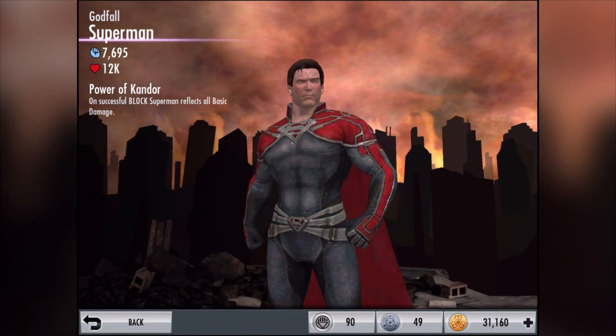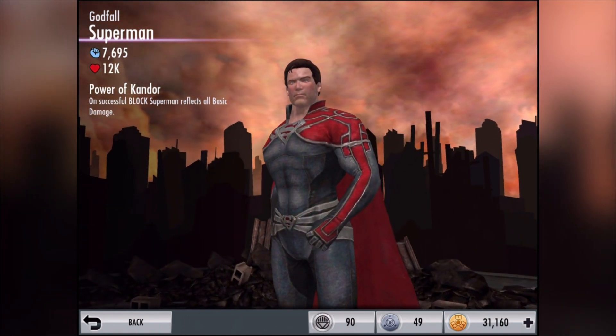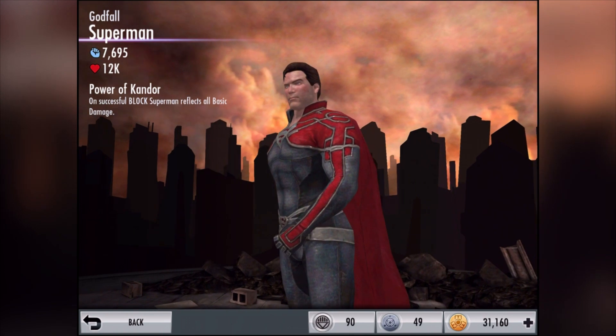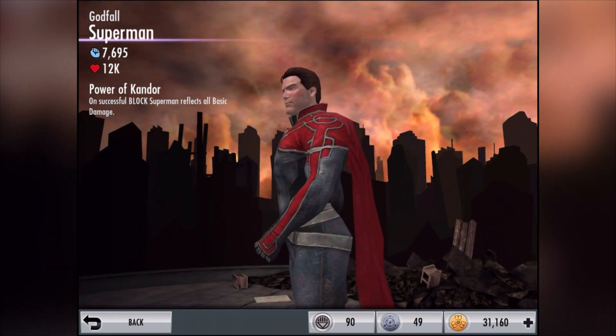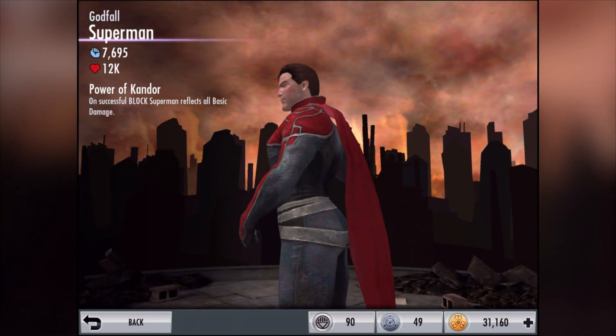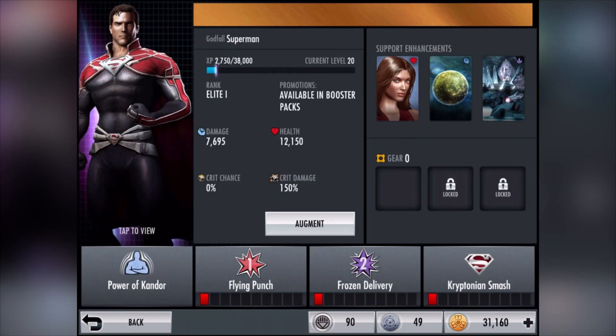His special ability is called Power of Kundor. So if we look at that — on unsuccessful block, Superman reflects all basic damage. So as long as you successfully block, you're going to reflect all the basic damage, which is really awesome. It's not the best ability you can have but it's still a good ability nonetheless. Let's go and check him out — we've got all of his abilities and special attacks open.